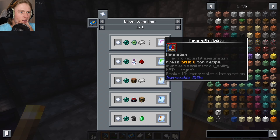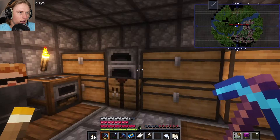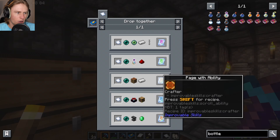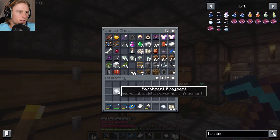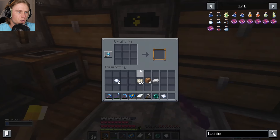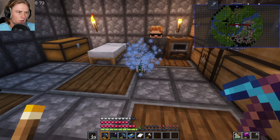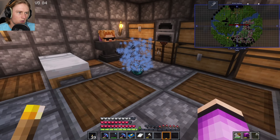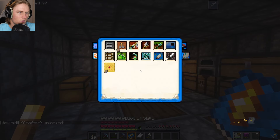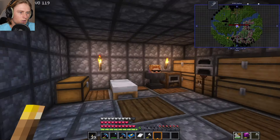Magnetism doesn't sound like something we need just yet. Auto XP bank is interesting but I don't know if we have an enchantment bottle. So what are the other ones we can make? We can make a crafter — crafting table, iron ingot, and enderpearl — and we just drop those together. Let's do that: enderpearl, crafting table, and an iron ingot, all dropped together. It's sparkling! New skill unlocked: abilities crafter. Oh, this is just a portable crafting table — can we keybind this? It doesn't look like you can keybind it.